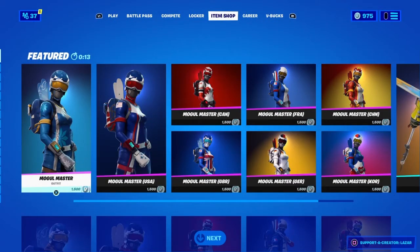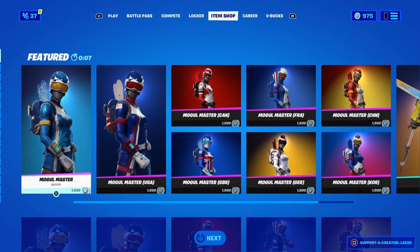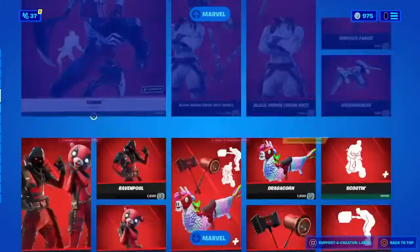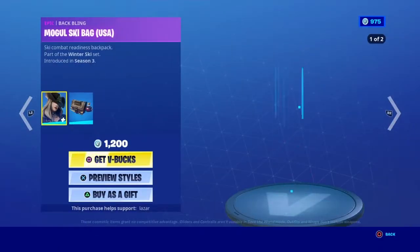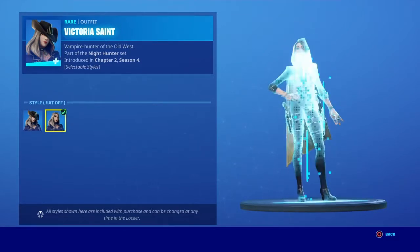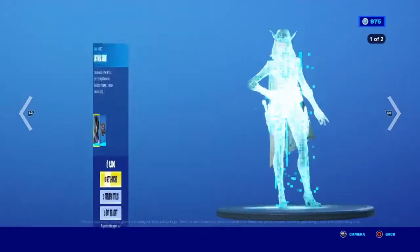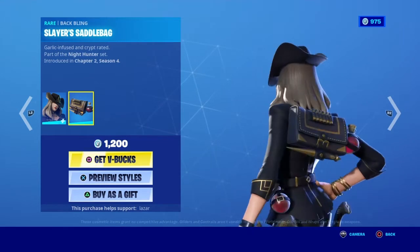Welcome back to another video. Today I'm going to be reviewing the item shop for tonight. I'm here with Patrick. The new item shop is about to come out. I kind of like Victoria Saint — the hat off style. I kind of like Dog Mama Slayer Saddlebag backbling. Me and Patrick actually did this in battle lab and we destroyed the whole coliseum, so that was fun.